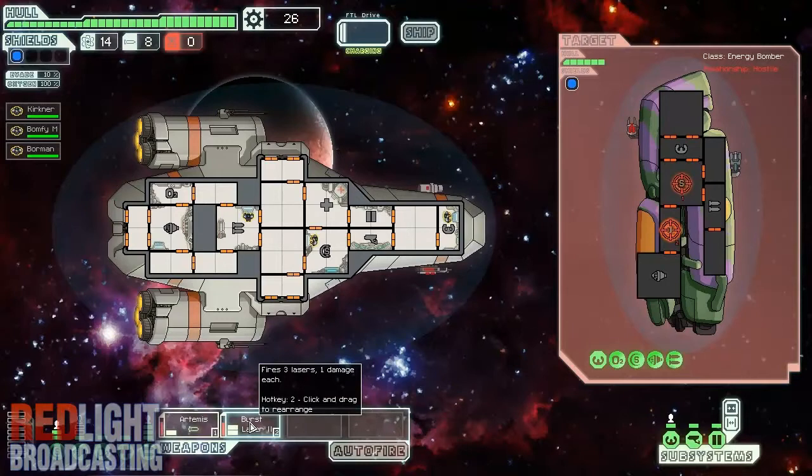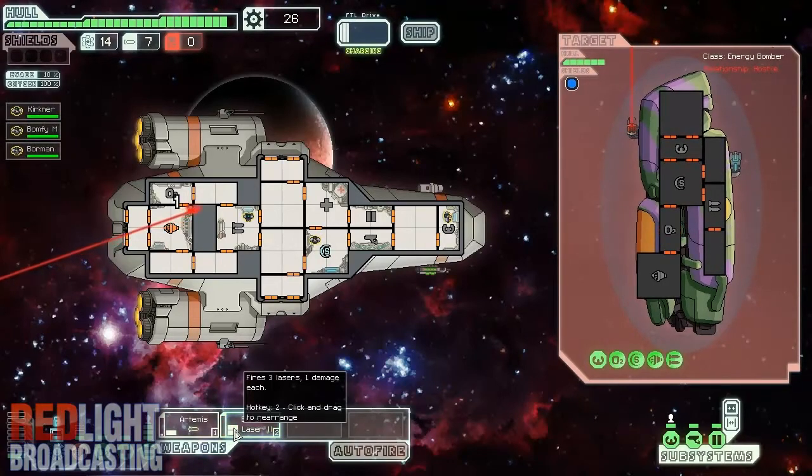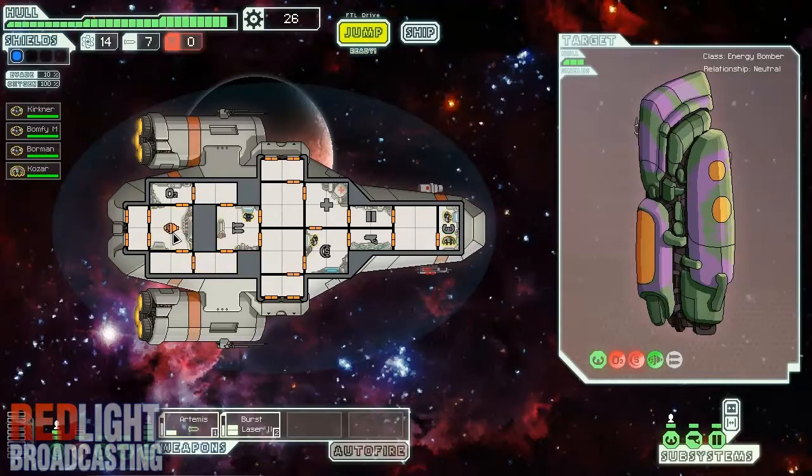It's all good if these things ever want to fire. There we go, finally fired. Right, now he's surrendering — take one of our slaves. I'll do that because I wanted one. This guy is called Kozar. He's got no special traits at the moment but I'm going to send him to the engine bay because the engine seems to be lightly damaged. By sending him to the engine bay it actually increases the speed of the FTL drive — it decreases the charge time. So now we've just got to wait until he fixes things.